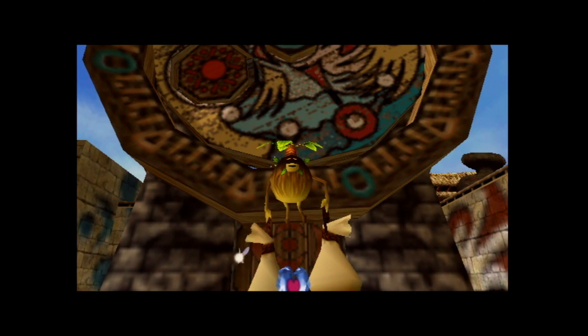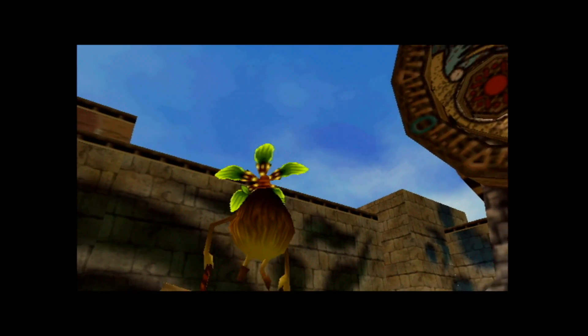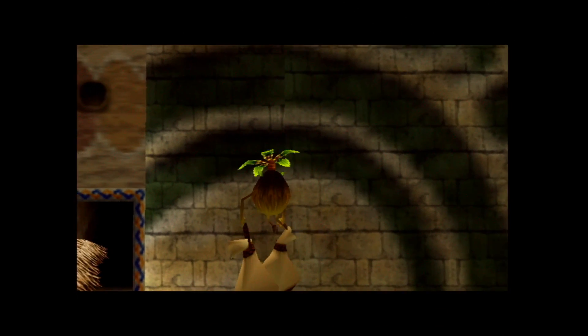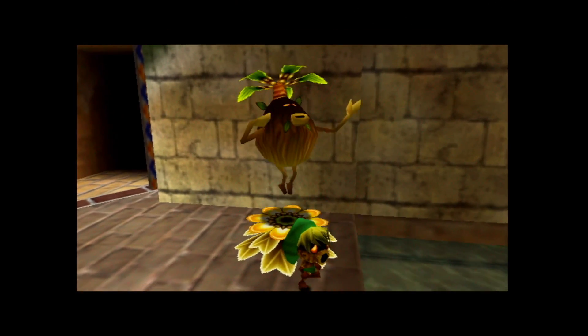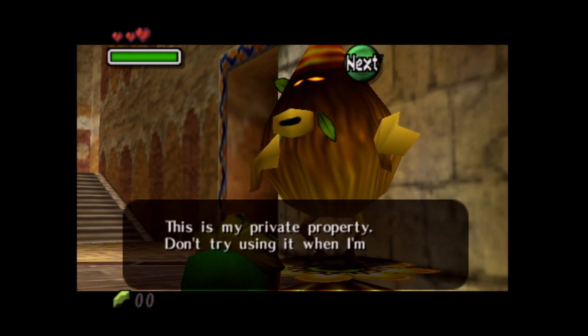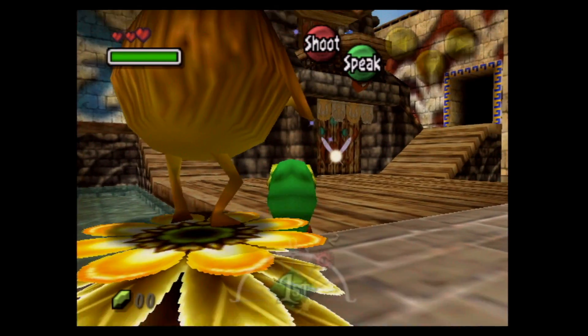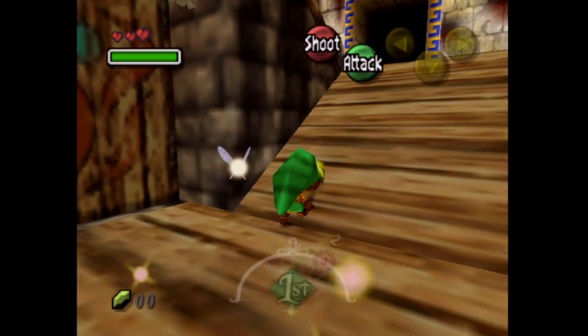Wait, hang on! Oh my gosh, it's another Deku Scrub — although instead of a petal, he has like a hat thing or something. He says: 'This is my private property. Don't try using it when I'm not around.' Looks like he doesn't want us to use his private property. No big deal.